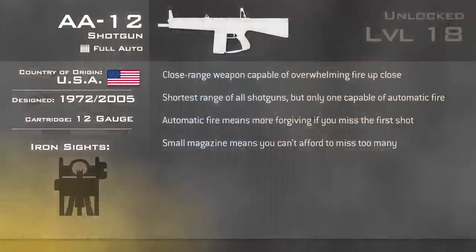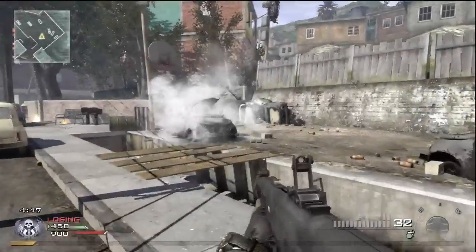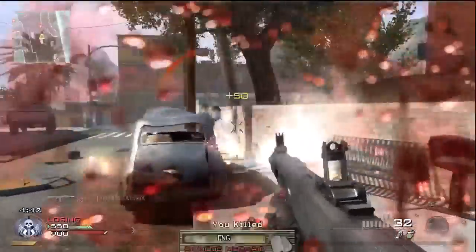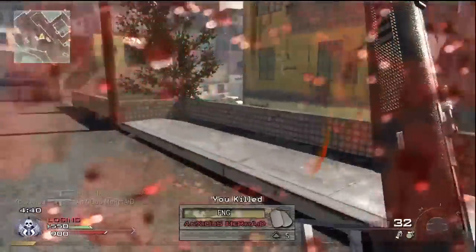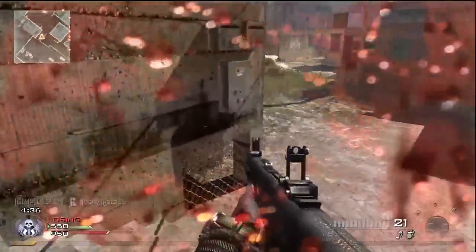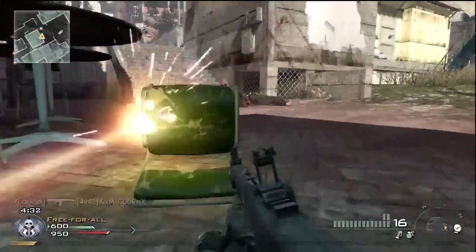If you plan on using the AA-12 quite often in a game, you might consider using Scavenger Pro to bolster your ammunition supply. Without it you'll get a mere 16 shells; with Scavenger, you'll get a more wholesome 32. Scavenger is also good for refilling your supply of grenades. I found stun grenades were essential for slowing down enemies so I can get close to them and unleash the AA-12.